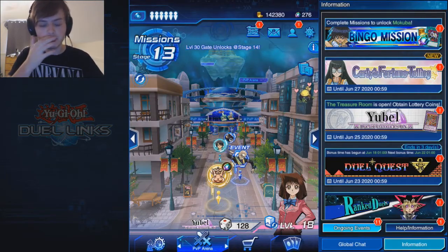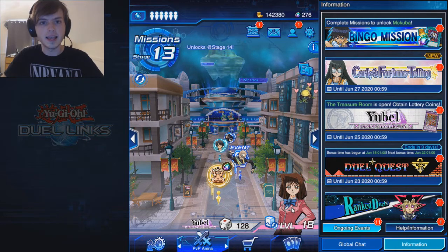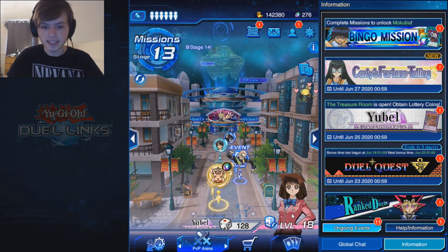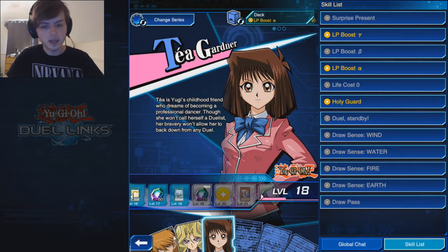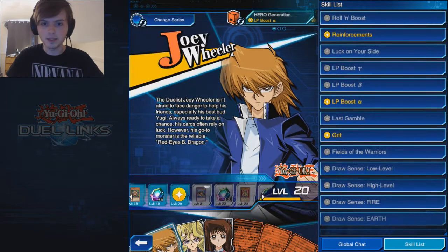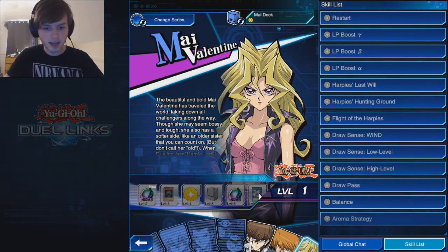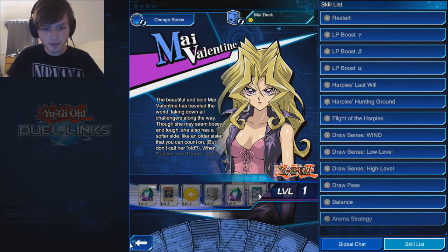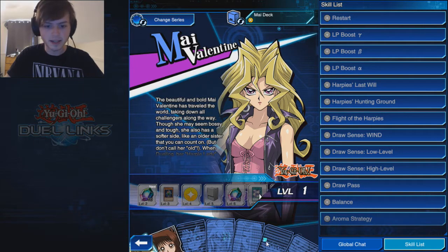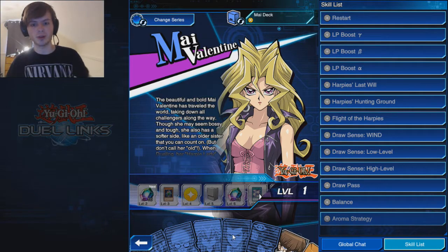I'm using Teya Gardener right now — I've unlocked her and I'm on level 18 with her. Joey was who I was using in the last episode; he's on level 20 right now. I've also unlocked Mai Valentine, and I already had Seto Kaiba. I also have the potential to unlock all of these other characters, so those are going to be some of the missions we'll do in future episodes.